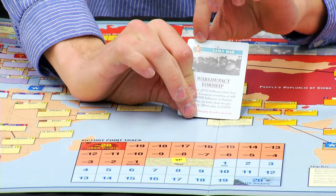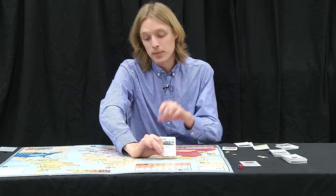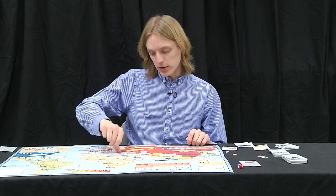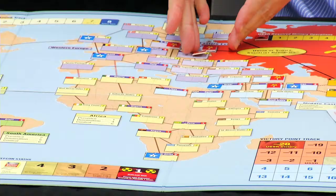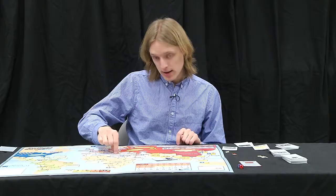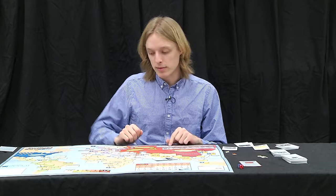Each card comes with a number printed beside it — in this case, a three. You can use it for operations around the world. There are three kinds of operations you can perform. First, you can place influence in countries. You can only place influence in countries adjacent to where you already have influence. With this setup, I have Czechoslovakia under my control, so I can place influence into Hungary. I cannot place influence into Yugoslavia yet because I'm not adjacent to it. If there were a card or event that let me put influence in Yugoslavia, then I could do that.